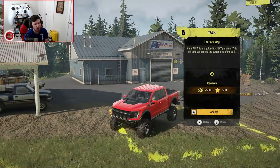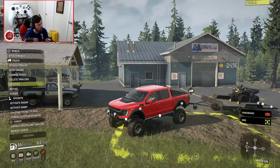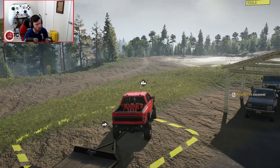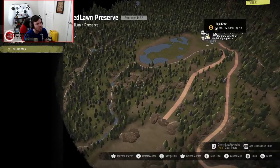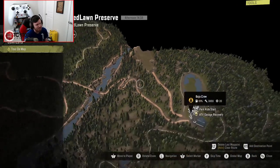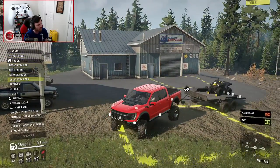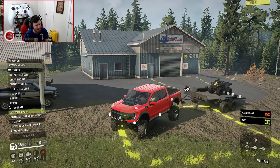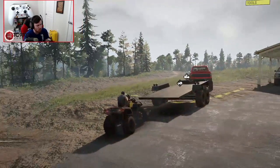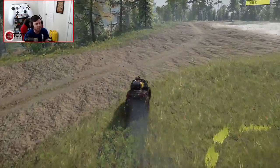This is a guided ATV slash UTV park tour. This will take you around the outer loop of the park. If we go to the details, it starts here, and the tour starts at the end of the mud pit. There's also a jumping rock, a.k.a. a yeet ramp, which is right there. The yeet ramp is designed for full-size vehicles. Before we finish up here, let's go ahead and get the ATV unpacked because I want to show you guys how the ATV park starts out - we really wouldn't be doing this map justice without showing you guys why the ATV park was built.